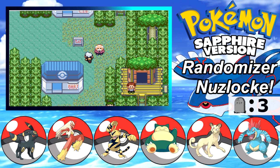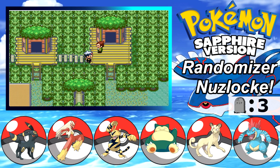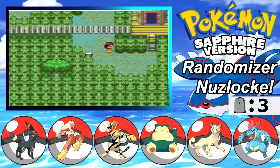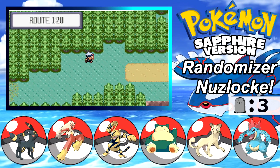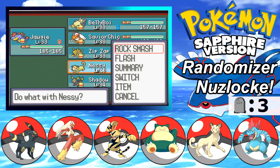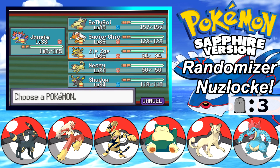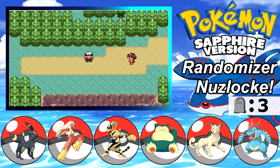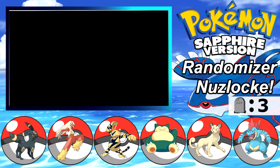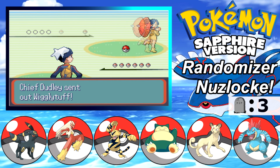Alright, first things first - we can't actually take on the Fortree City Gym just yet. Fortree City is one of my favorite cities to be honest, it's pretty cool. We have to go meet Steven over here. In fact, is there a Kecleon that does battle us? Oh well, I guess that's not too bad. Does Nessie still know Cut, Rock Smash, and Flash? Shadow knows Cut. Alright well we're gonna battle this trainer and then we have like one or two other people we can battle before we meet up with Steven. We get a new capture on this route which will be interesting - hopefully it's a decent Grass type because we don't have one yet.